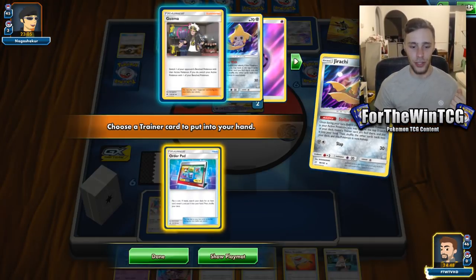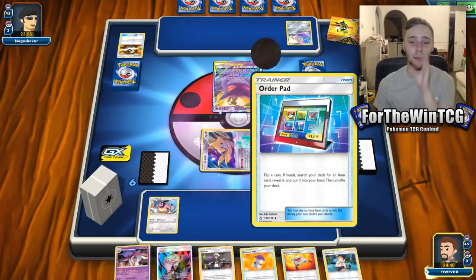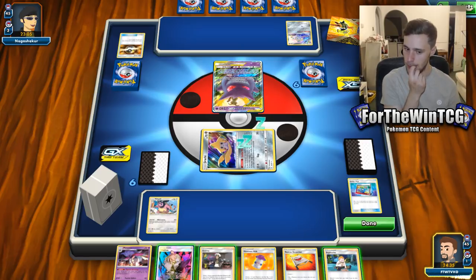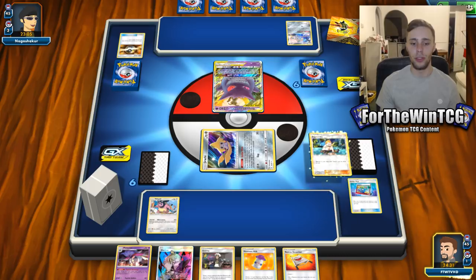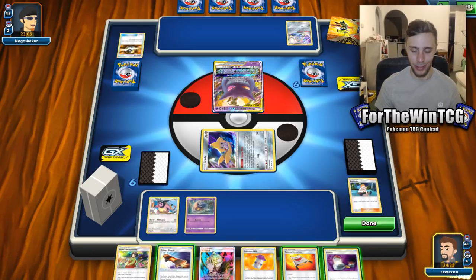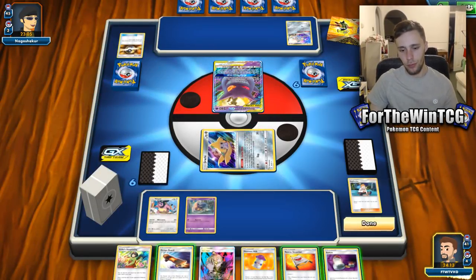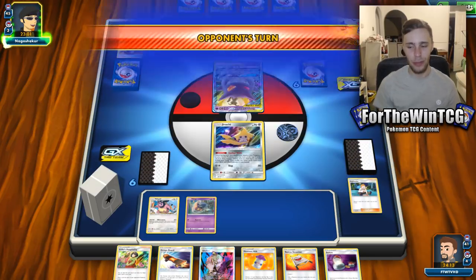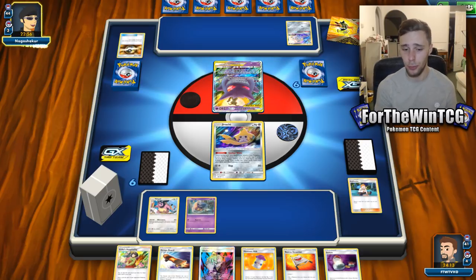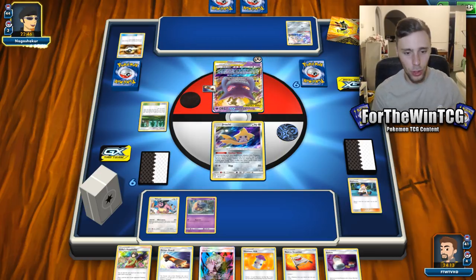Let's do a Stellar Wish. We've got a Moomoo Milk, which is good. If we flip heads on this Order Pad, we can find out what's in our deck. This is quite an important time to hit heads, Order Pad — I'm talking to you. I think what we do is get rid of two cards and rescue stretch that Malamar back, probably next turn. I think we just pass at this point — not getting an energy out this turn is quite a shame, but we've got the tools to get what we want.